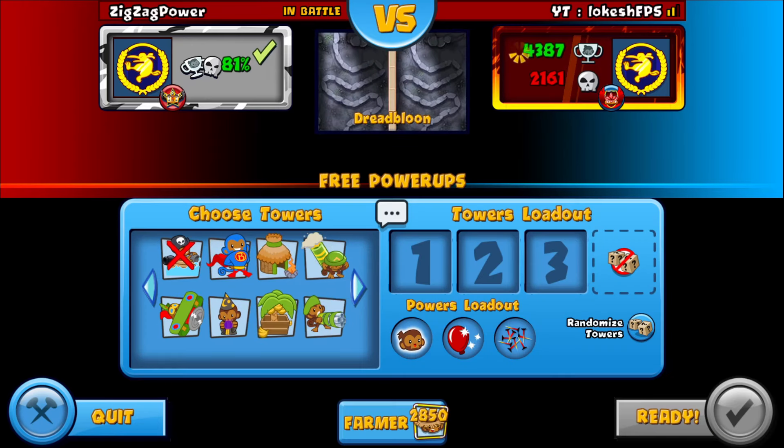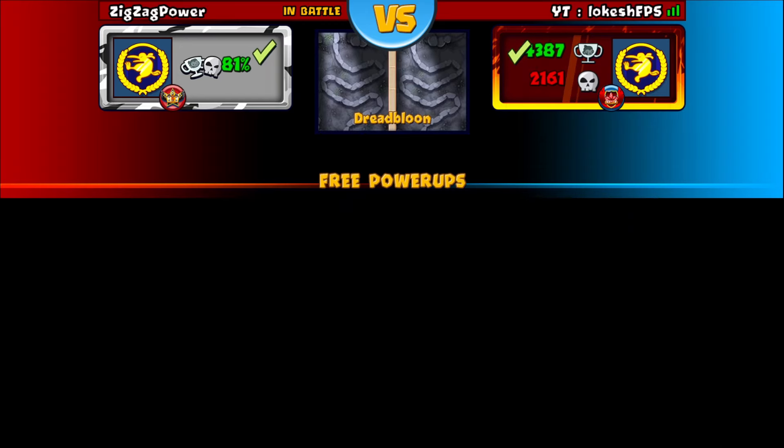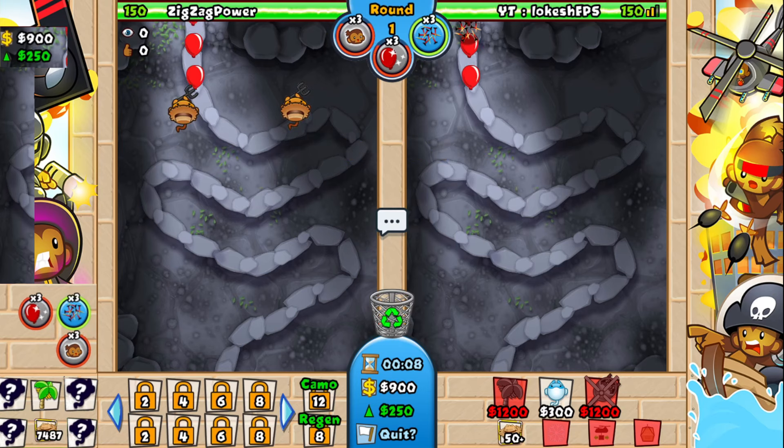His losing map is Balloon Cave. I believe dartling ice is very strong here but I think we can drain it with HFI. Dartling ice is the strongest strat on this map — no doubt about it — but I believe we can drain it. He goes dartling ice every single time so we'll start with an anti-stall.